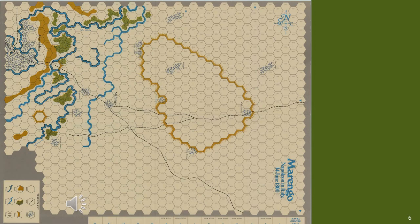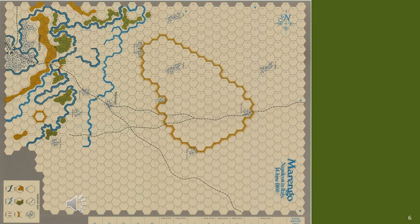Each hex on this board game map represents 200–300 metres. The first battle was fought behind the stream in front of Marengo, which was about 10 hexes long. I converted this entire map into a 90cm by 120cm playing area, and later we'll determine how typical the scale is for normal figure gaming. But for now, let's look at the terrain features.